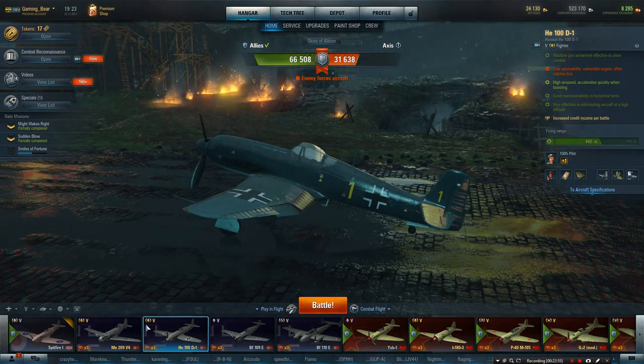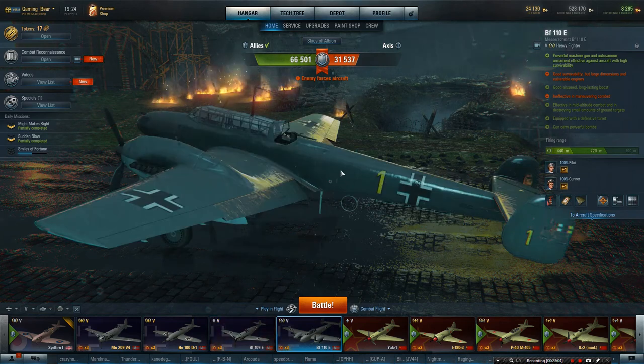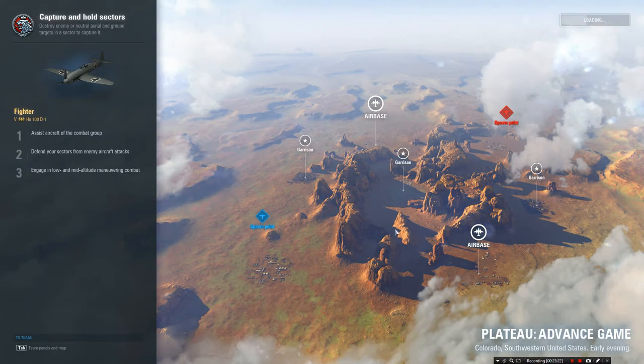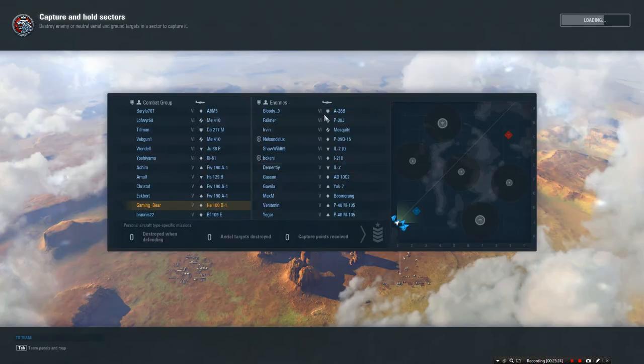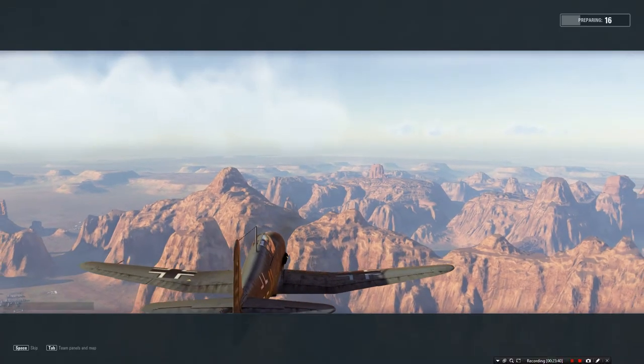Right, let's get into one more. What do we want to go for? Let's go for the HE-100. Let's sort this out and let's get in. See what map we've got, see what carnage we can bring to the battlefield. Okay, we're on Plateau - nice. It's tier 6, I'm happy with that. A6M, nice selection. So we're up against a P-40. You are approaching the area of combat operations - be ready. I'm always ready, let's see what I can do.